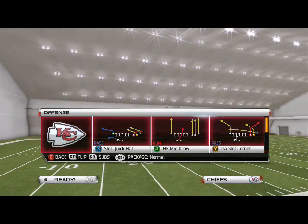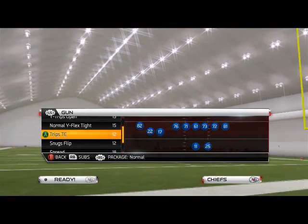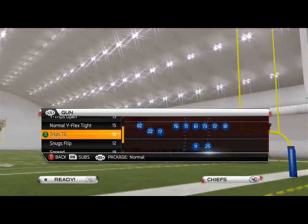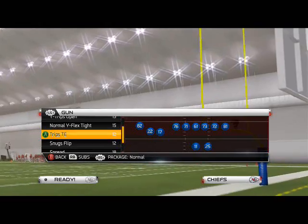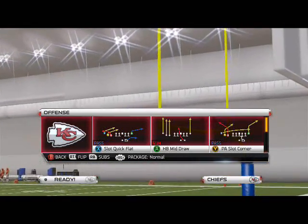What's up, Man 25 gamers. In today's scheme of the week video, we're going to be using the Cleveland Browns playbook. This is our base zone beater formation that we're going to access through our quick audibles. The play we're going to focus on today is the shotgun trips tight end — remember we're using the Cleveland playbook but the Kansas City Chiefs team.